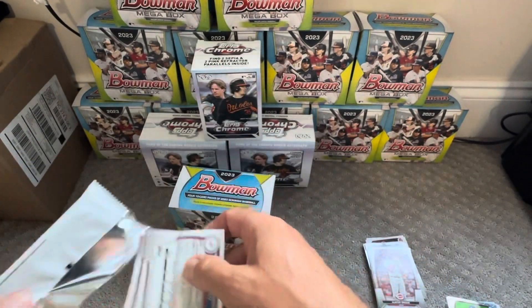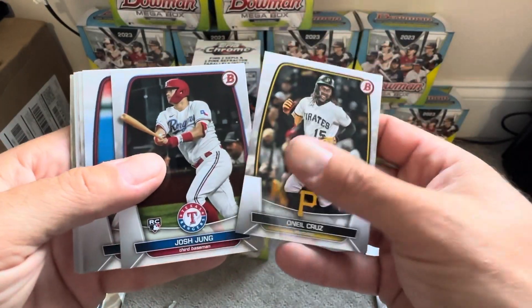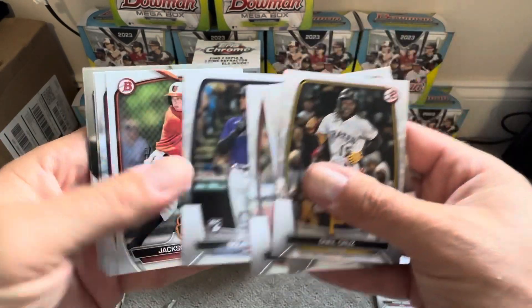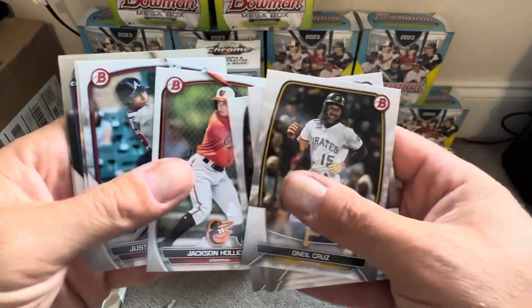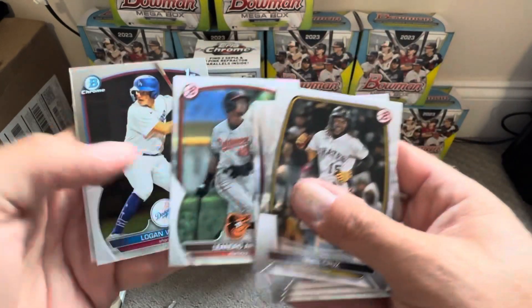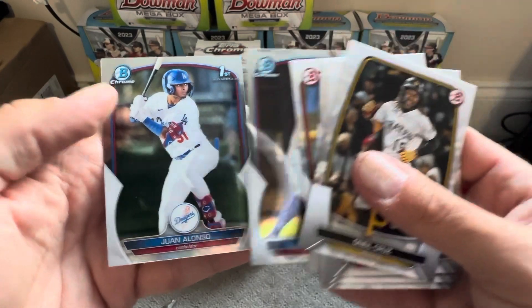Let's see what we got in the fourth base pack: O'Neal Cruz, Jung, C.J. Abrams, Abreu, Nolan Jones, Jackson Holliday, Wagner, and Alonzo.